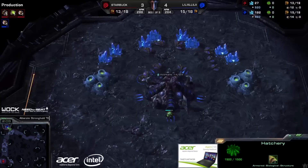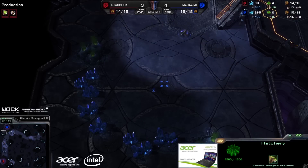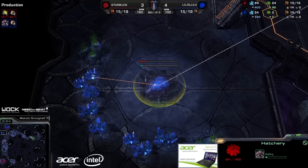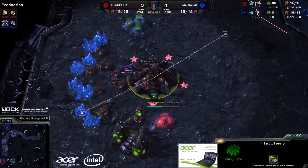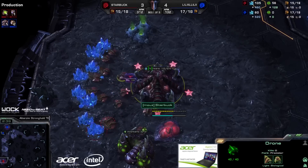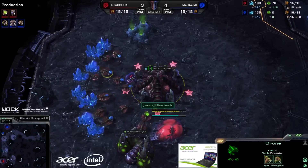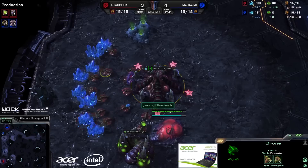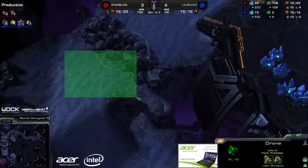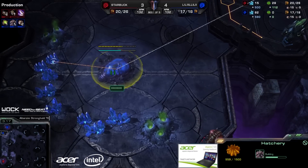All the way to the top left — we have the hatch being built for Leenock, so Leenock is going into a hatch first build. To the bottom left we have the pool halfway done. With the pool halfway done, this is actually going to be one of those scenarios where we will still see the gas much faster for Starbuck, the Queen faster for him, and he can put aggression on. If he scouted though, Leenock will be able to prepare. The two overlords are crossing paths in the middle to the left side, meaning they both know about the starting positions.